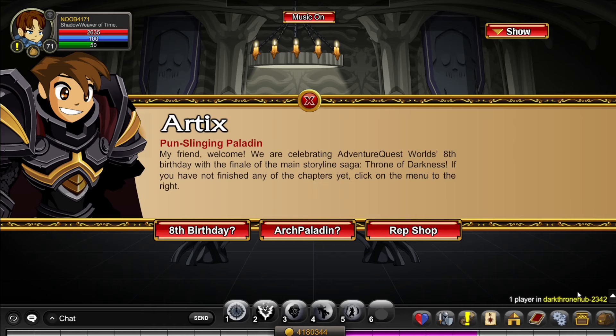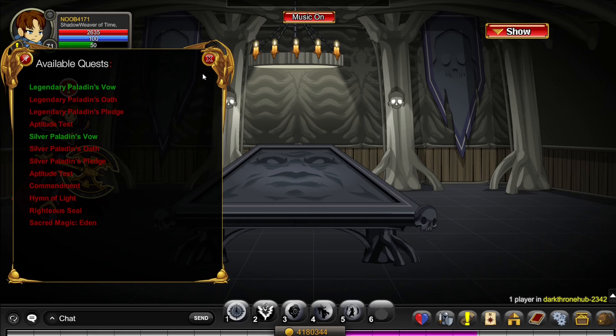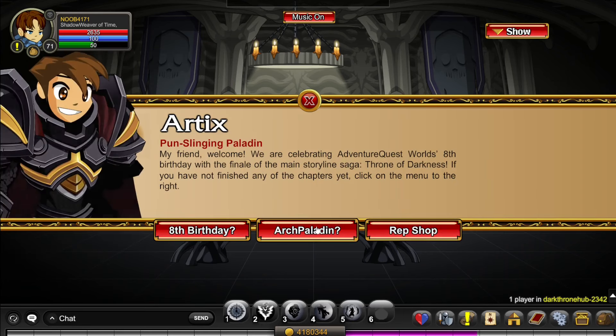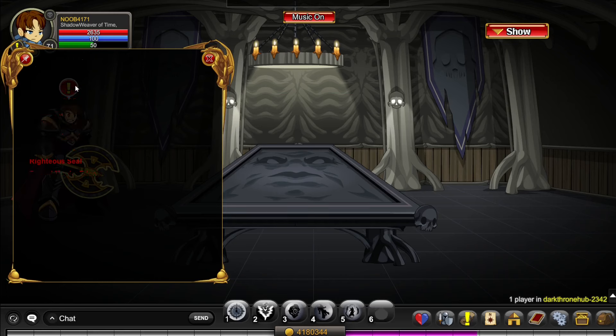You start off by going to /join DarkThrone Hub and click on Arch Paladin. This is a lot easier if you have the Paladin class already, and you can click Current Paladin and do those quests instead. But if you don't have the Paladin class, you want to do Paladin Recruits and start off with a strong base.